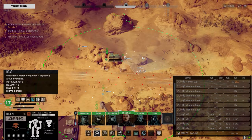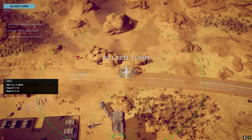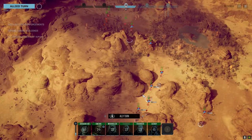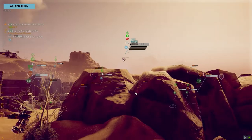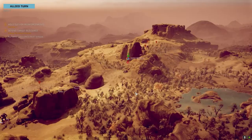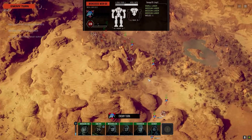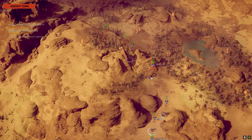Moving into position to strike from the non-weapon side. If we can bring him down quickly, the Hunchback is probably the biggest threat. The Mongoose might have an energy targeting computer, though it looks like an older version so maybe not. The Bandit D has an LB2X and two ER mediums — actually a pretty nice loadout.